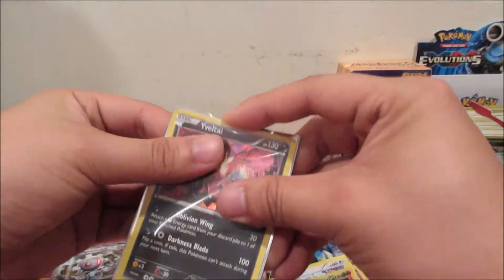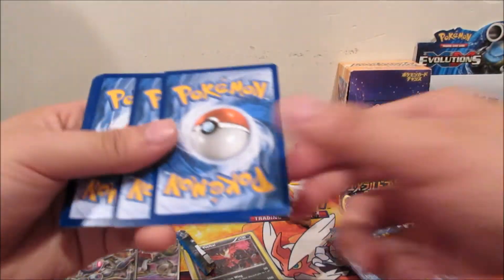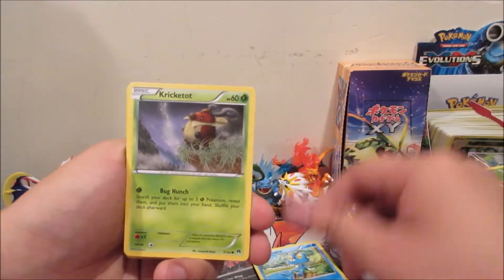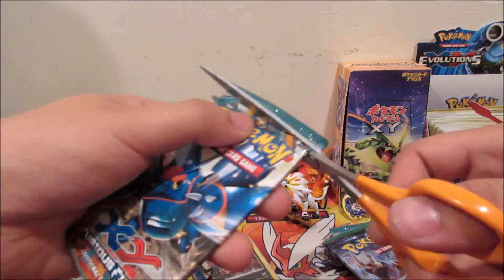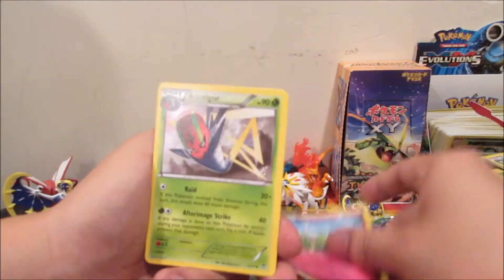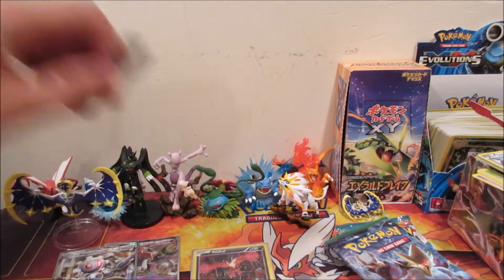Sleeve that up, put that in a different pile. Now a BREAKpoint pack. At the end of all my openings I'll do a final recap on all the cards pulled from the tins and other products. From Furious Fists we get Pancham, Drowzee, Breloom, Bellsprout, Shelmet, Magmar, Kirlia, and Tornadus — nothing noteworthy, just one holographic rare so far.